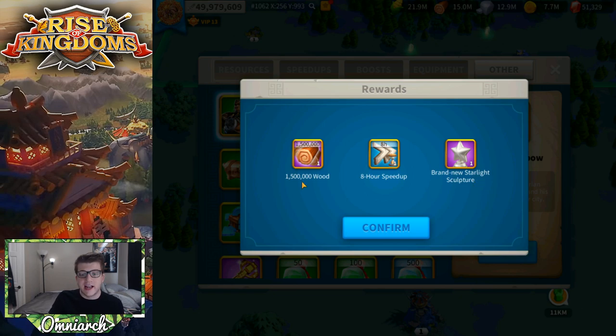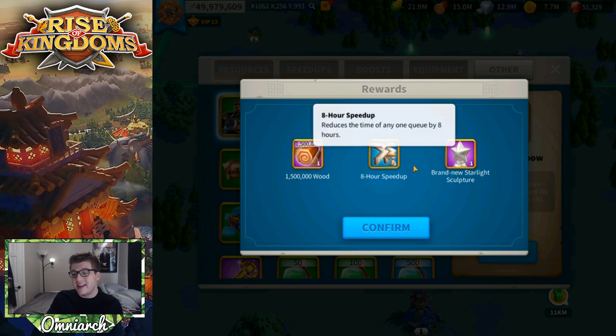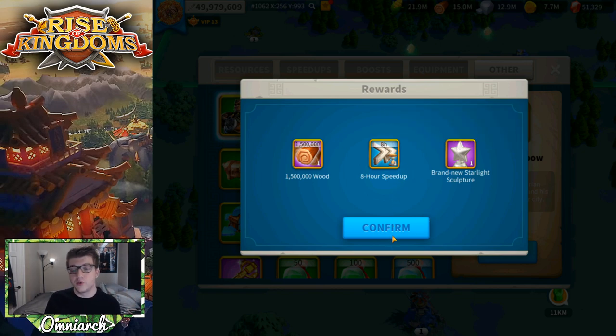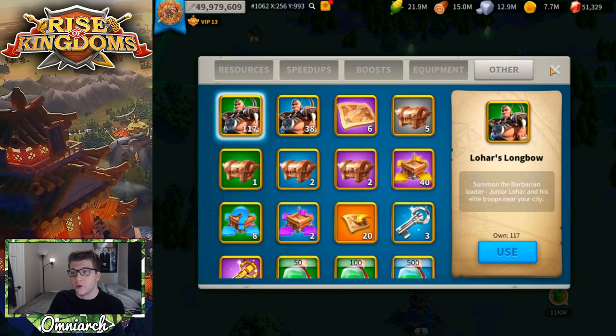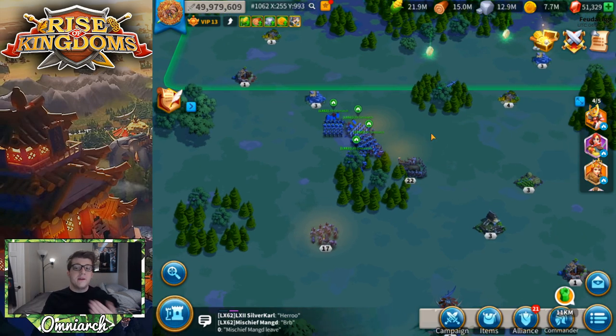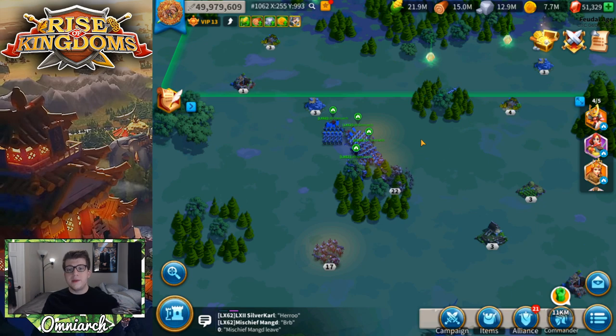Just opened another Kingdom Supply Chest and got 1.5 million wood, an 8-hour speed up, and a brand new starlight sculpture — so one chest can give you three different rewards, which is super cool. There's also an event called Strategic Reserve that comes around occasionally. It's similar to Mightiest Governor but strictly for players who are gathering on the map and killing barbarians, and it gives bonus chests with somewhat lower rewards.